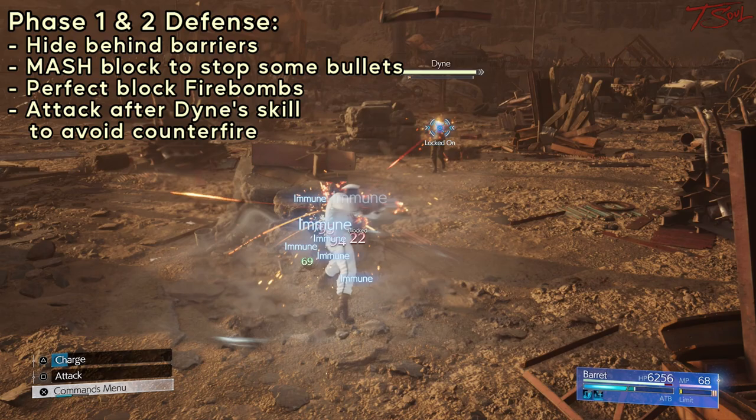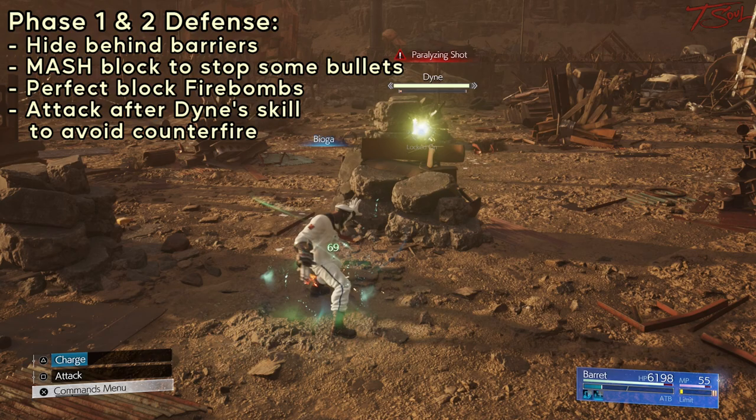When you start the fight, use Overcharge, then roll away. For the mass bullets, you can spam the block and try to get a lot of perfect blocks in to avoid damage.